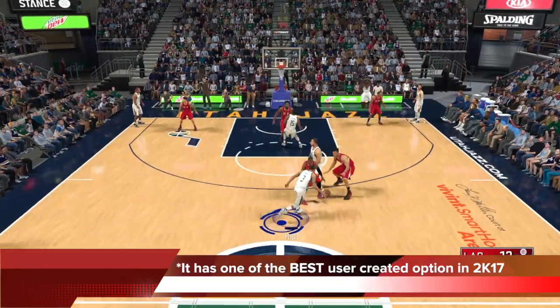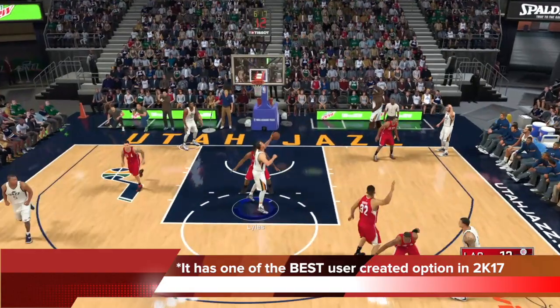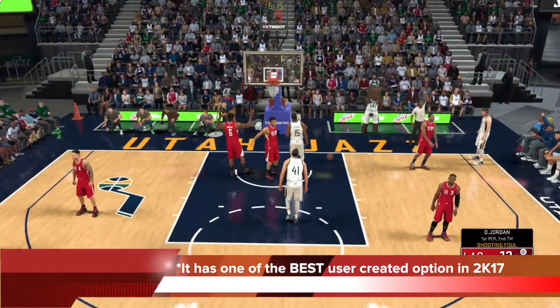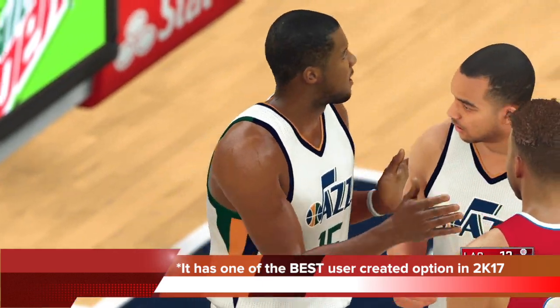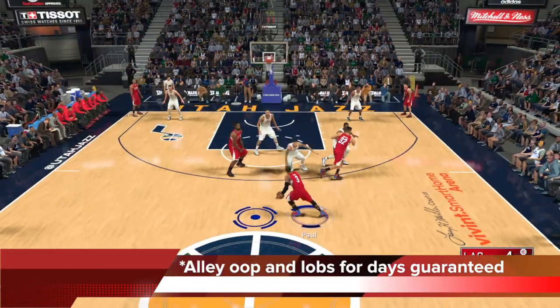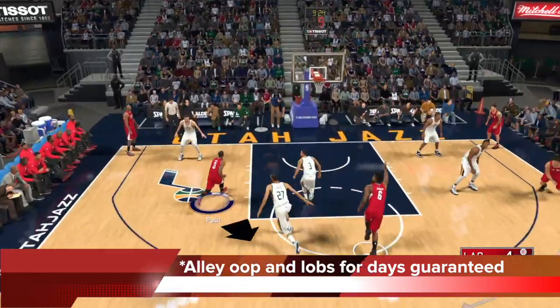This one also comes with one of the best user-created options I've ever seen in my life from a branch and set standpoint. It is guaranteed to get you dunks, and it is also gonna get you plenty and plenty of alley-oops all day long — DeAndre Jordan.